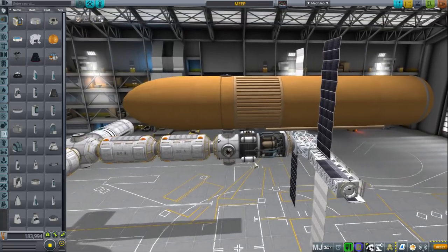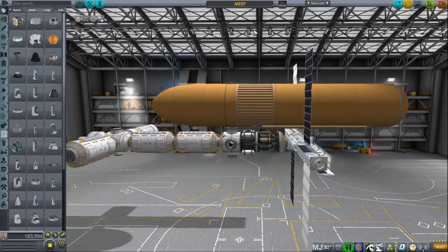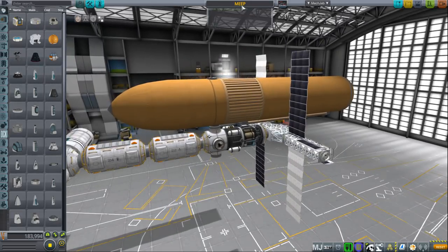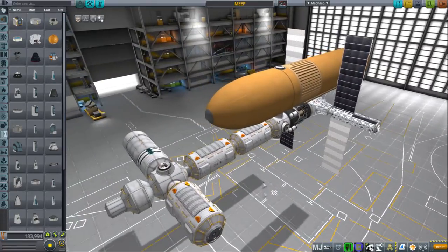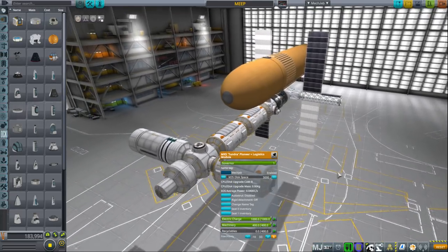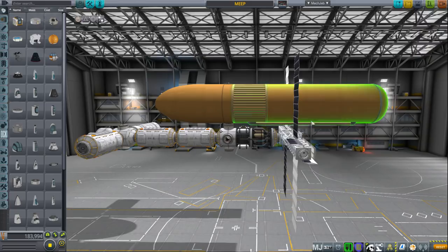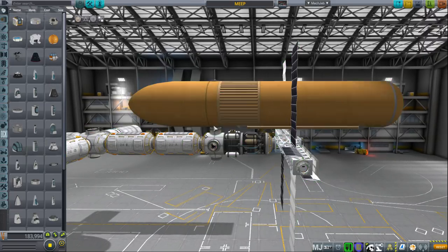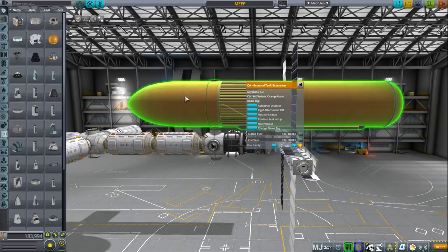You just saw the launch of the first module of our Minmus orbit station — the acronym MEEP; the meaning escapes me right now. The M is probably Minmus. Once I figure it out I'll add it into the ship description. The Rocky Road module is the one already launched, and we can also see the Kerbitat agriculture module — these are USI colonization parts. The most salient feature is the huge external tank from the shuttle docked to the station to hold the fuel, since we're going to convert ore into fuel and need a holding tank.